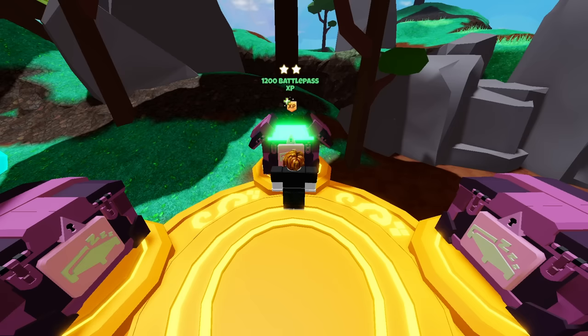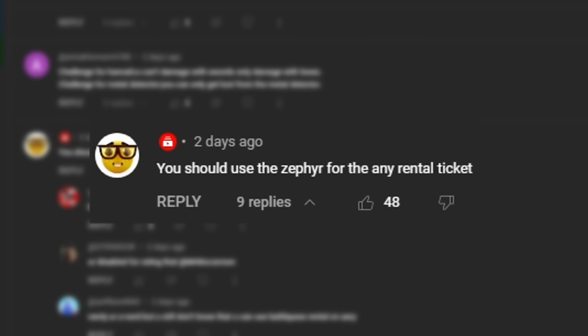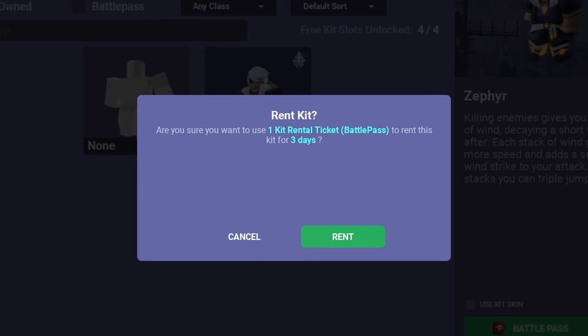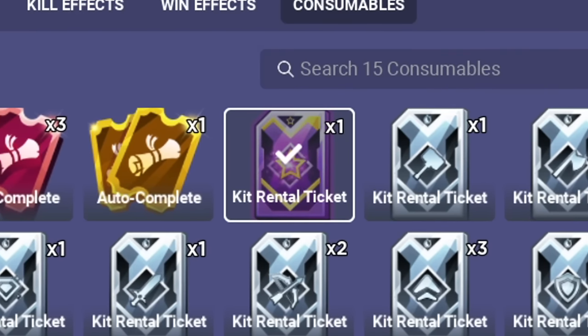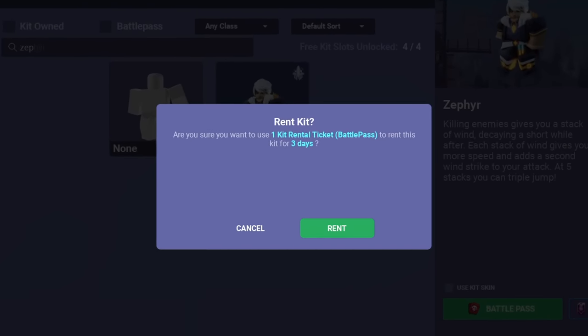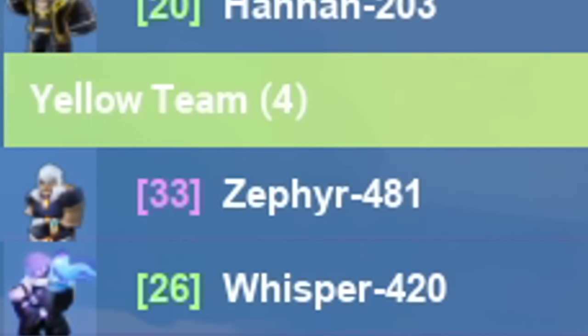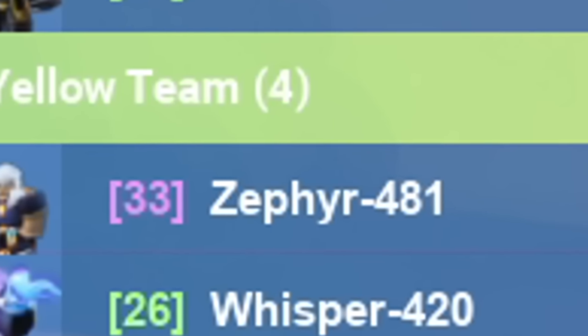We just got battle pass XP. I'm going to look at the comments to see which kit you guys voted for, and the most liked comment is to use the Zephyr kit. If we go ahead and rent Zephyr it's going to use a battle pass token, so we used up our spare battle pass token but we still have an any-rental ticket.